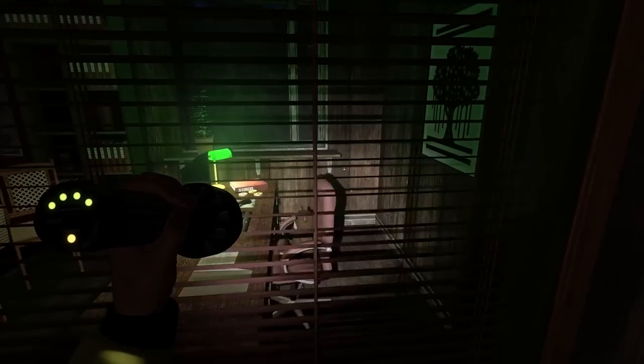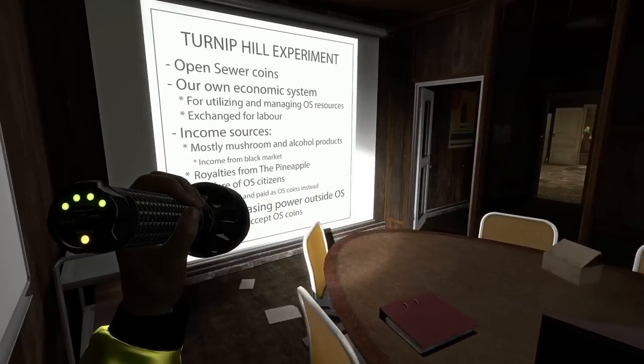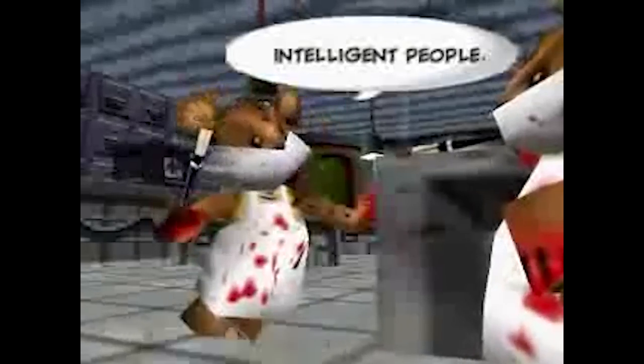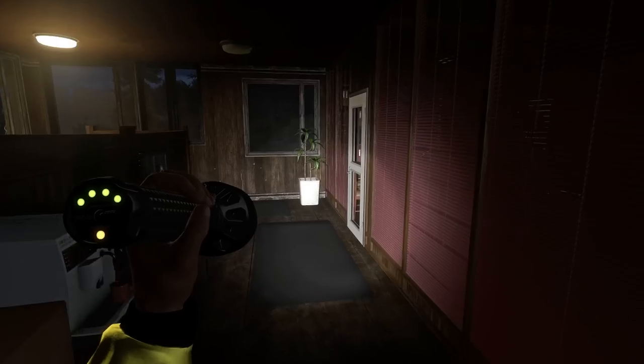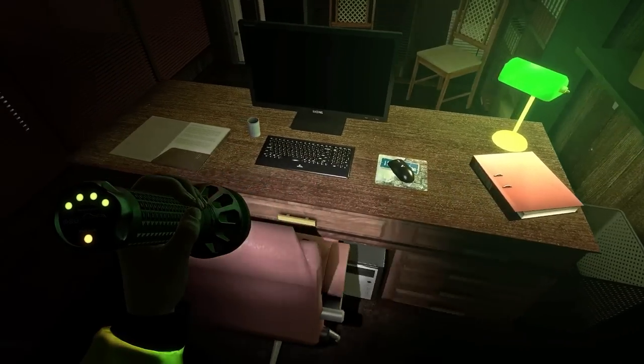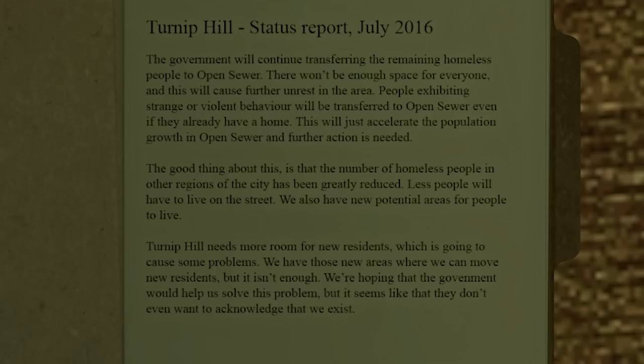There's the office with the big man in charge. The teddy bears rule this place — it's like Conker's Bad Fur Day. So it says here the homeless people are being transferred to Open Sewer. The government have sort of made their own area that the poor people live in, given them their own coins and economy to spend that can't be used elsewhere. That's a bit dodgy.